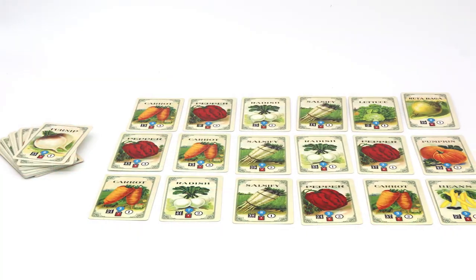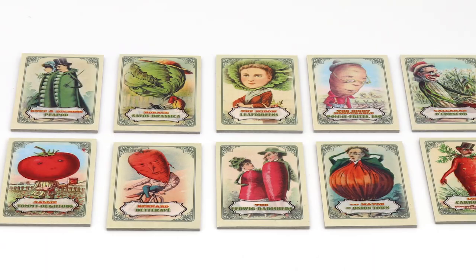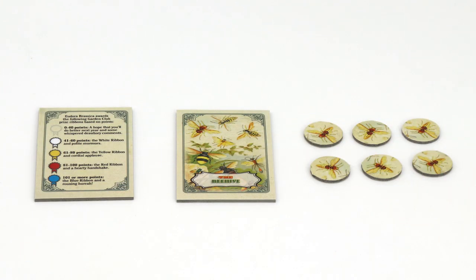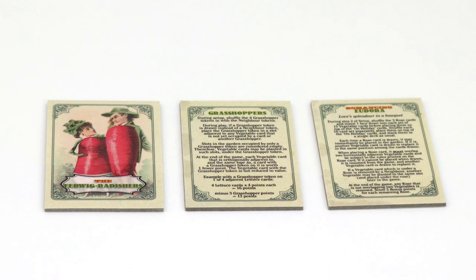Mr. Cabbage Head's Garden is a game for one or two players, and it takes 15 to 20 minutes to play. The game comes with 45 vegetables, 3 on-holiday cards, 10 neighbors, 24 neighbor tokens, and one score summary, with one beehive and six bees. The game also comes with three expansions: the New Neighbors, the Grasshoppers expansion, and the Romancing Eudora expansion.